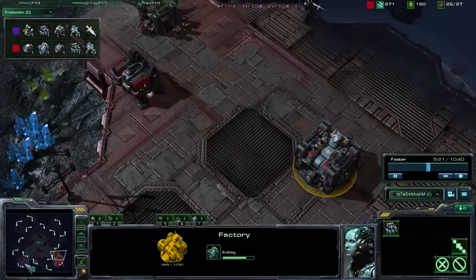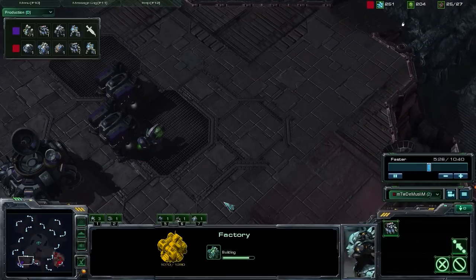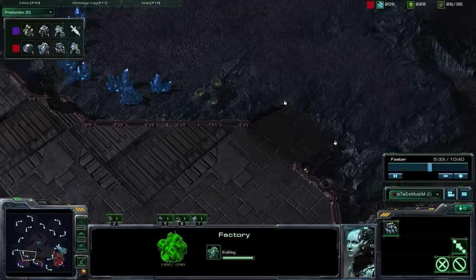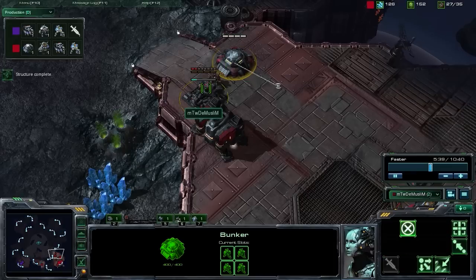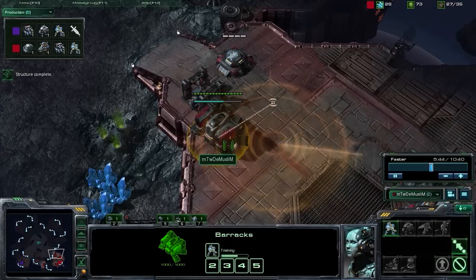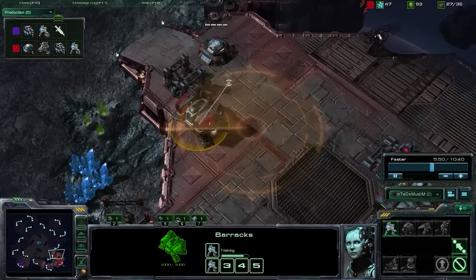We're going to be vulnerable from an early push. As you can see, he had a pretty sizable force, and we're definitely worried about an attack. We saw that when we moved in with our scouting information. So we do need to get a bunker up. We're going to be getting two bunkers up right now and just getting a handful of marines to help fend off any early pressure that we're going to be seeing.